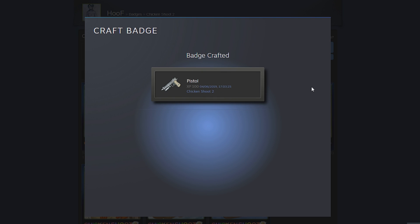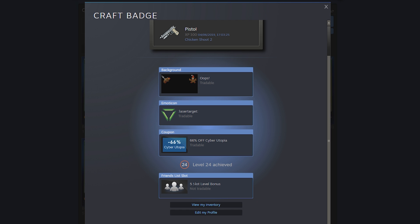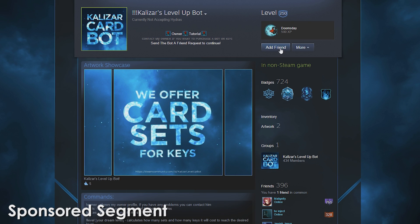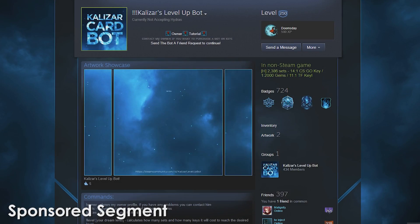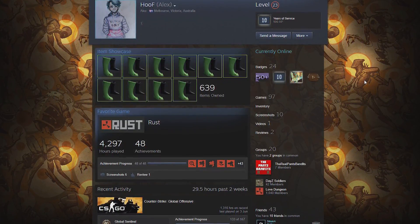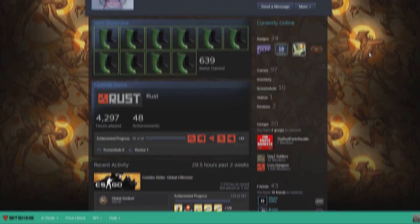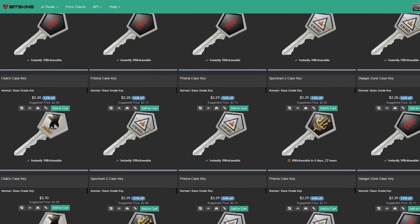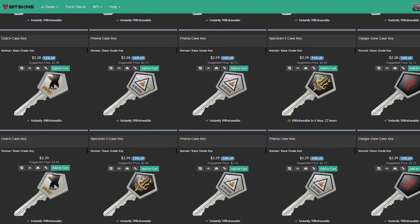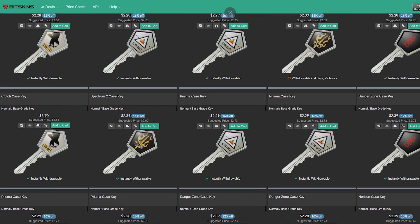This method works pretty well for going up one level at a time, but if you're looking to get to a high level such as 50, I'd recommend the second method. The second method involves using a third party service such as Calus's card bot. I'm going to be using my friend Hoof's account for this demonstration as it will better show you the experience when leveling up from a low level. To use this card bot you need to have CS:GO or TF2 keys which you can buy in-game or from websites like Bitskins. However, this bot does not accept hydra keys due to their unstable price, and make sure you have your Steam authenticator.